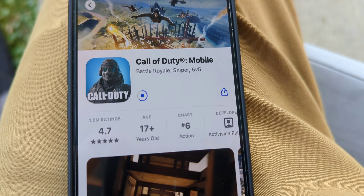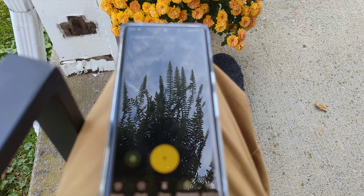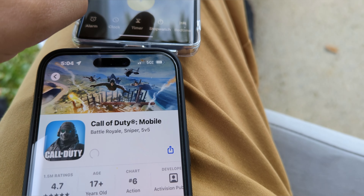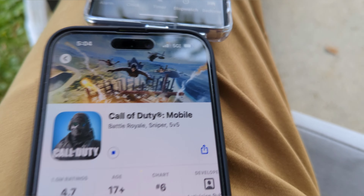AT&T's 5G Plus uses n77 c-band just like Verizon's, but AT&T's channel is 40 megahertz wide while Verizon's is 60, so there might be some factors there. AT&T came in just over a minute — one minute eight or nine seconds. It's not really a big deal, give or take a couple of seconds. I think it did just fine. T-Mobile's 5G UC is also available, and we're going to be testing that next.